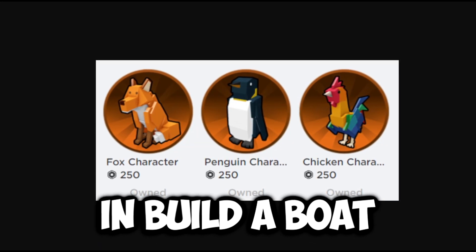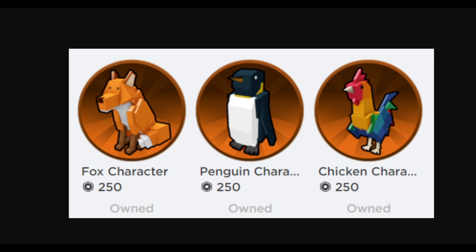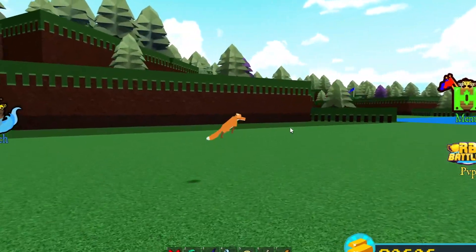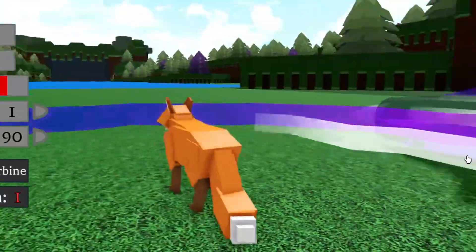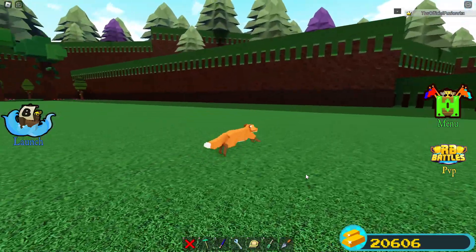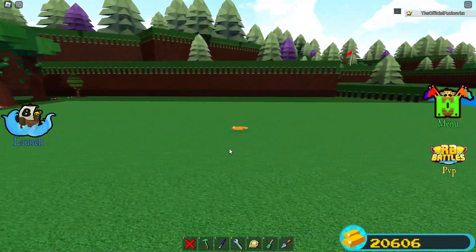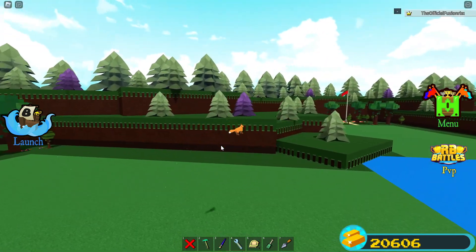Next theory: do the morphs in Build-a-Boat mode actually give you an advantage or more gold for going through the stages? These morphs are 250 Robux each. If you transform into the fox, you get a little jump boost and a cool running animation. It looks silly but the animations are pretty cool. The models did get updated and they do give you some advantages - the jumping lets you go just a little bit faster than normal.